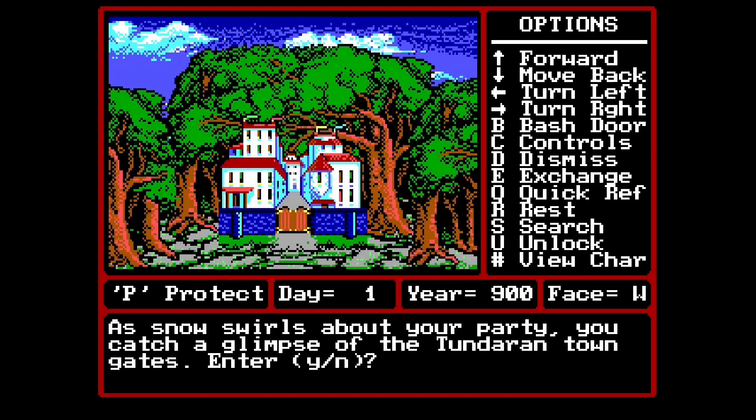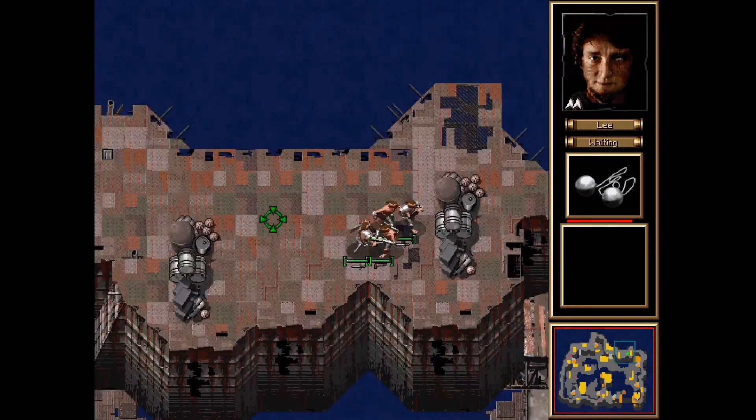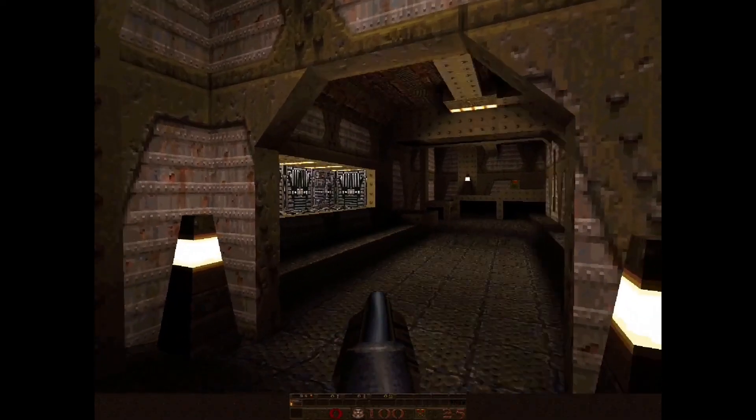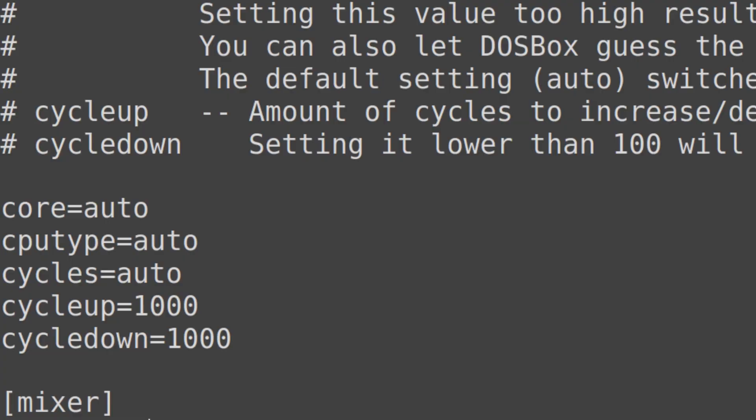Single will switch back to normal on the fly if it encounters a protected mode game. Auto will pick the right core for the job, most of the time. If you're running a whole pile of different DOS games using the one emulator, this is probably the one you want, as it takes the hassle out of core selection.